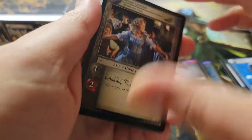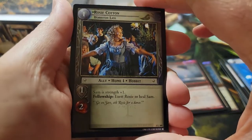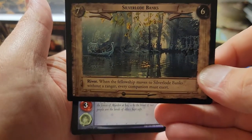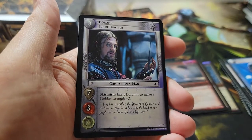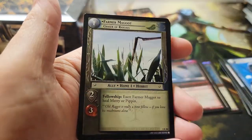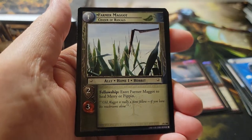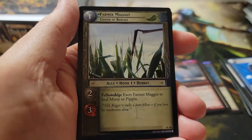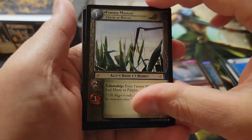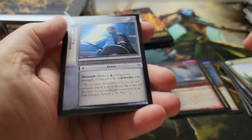Pack thirty-one: hey, there's Rosie Cotton. Our uncommon is Boromir. And a rare: Farmer Maggot — good old Farmer Maggot, probably one of the most common rares you can pull from the Fellowship of the Ring set. No foil.